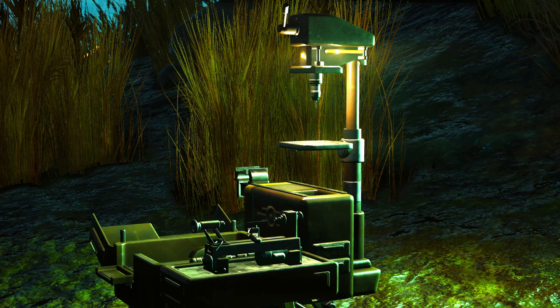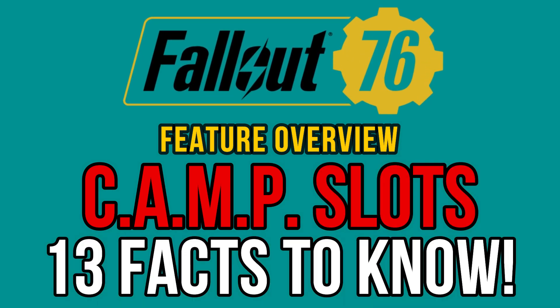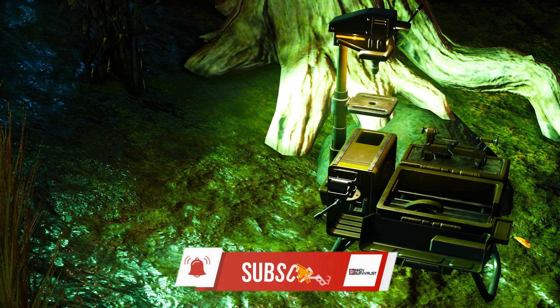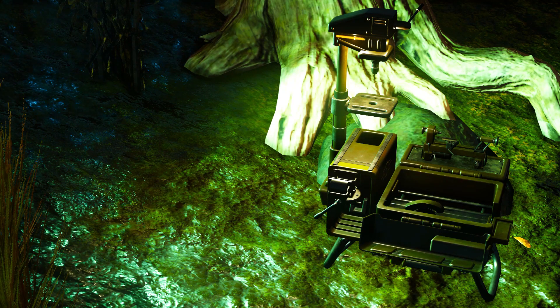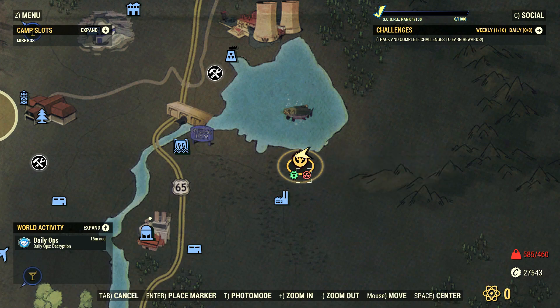The camp slot system is going live with Update 26 and there is a lot to take into consideration if you want to use this new feature to its best potential, so here's everything you need to know. Welcome back to another Fallout 76 video. In this overview I'm going to share over a dozen facts about the camp slot system coming with patch 26, which will allow you to build several camps per character, customize your saves, and so much more.